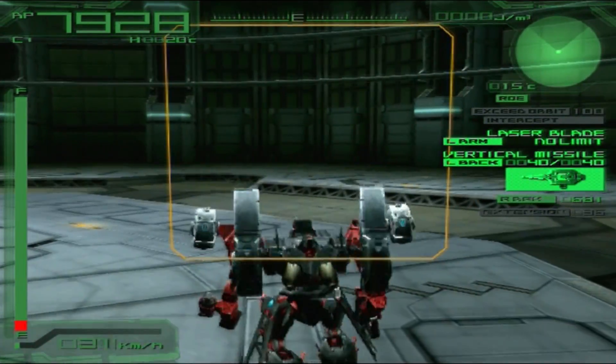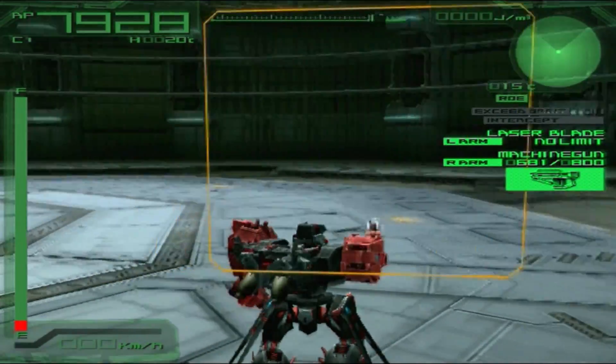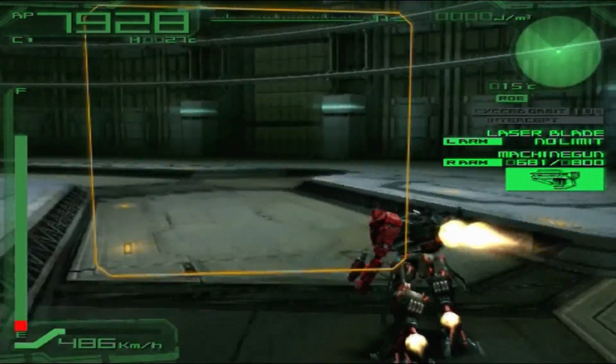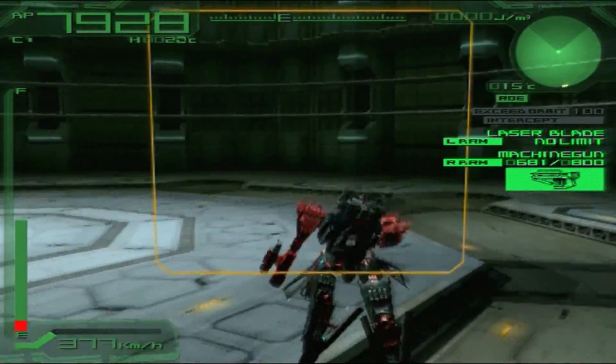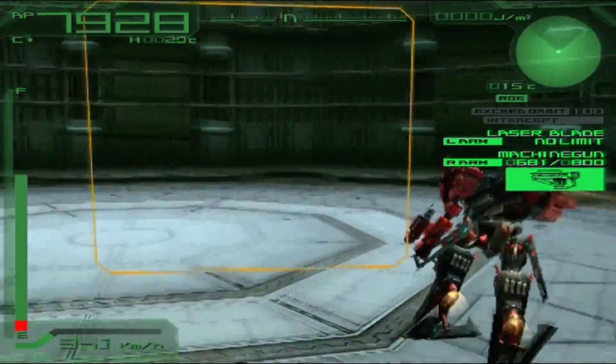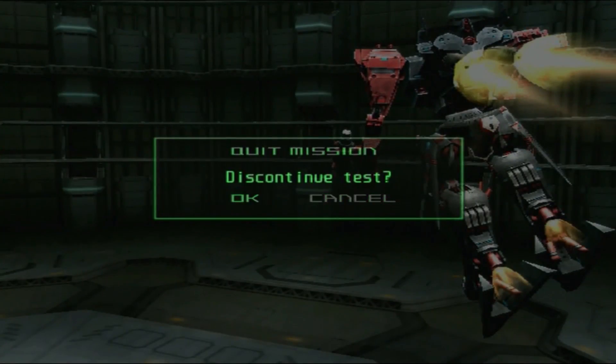Let's say I drop the back weapons — with just my machine gun and blade, my speed jumps to 486 kilometers per hour. Hell yeah! And energy regeneration is pretty good as well, so I don't see a problem. Let's go destroy the test AC.